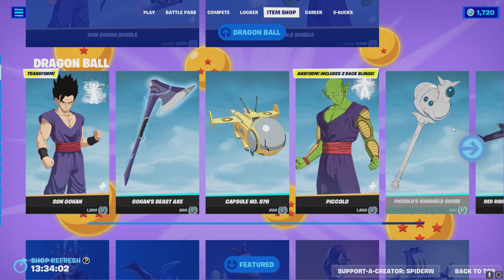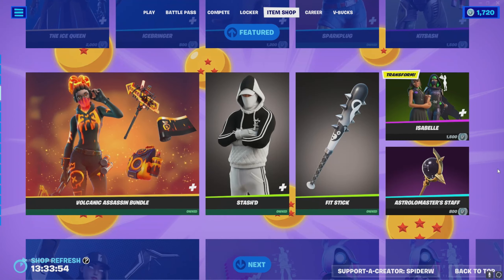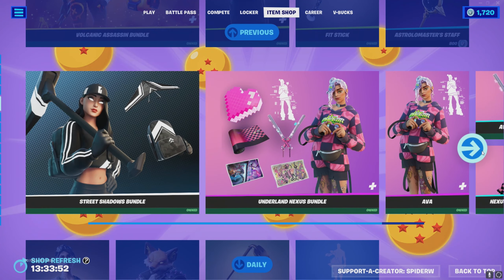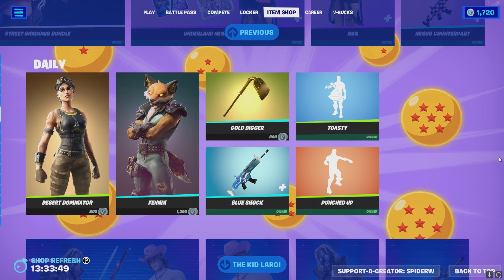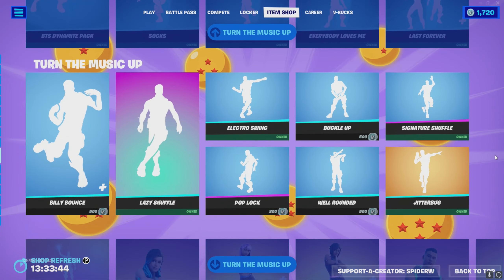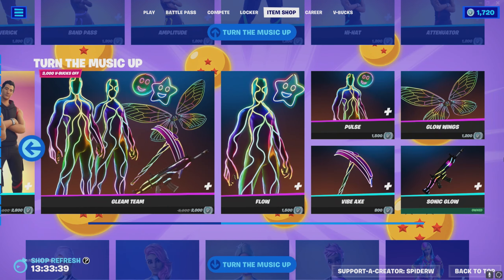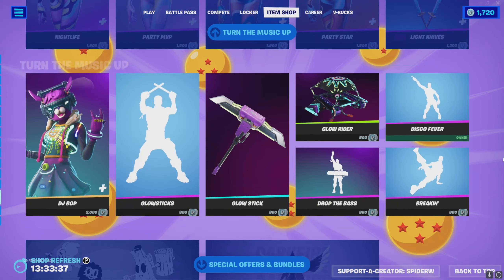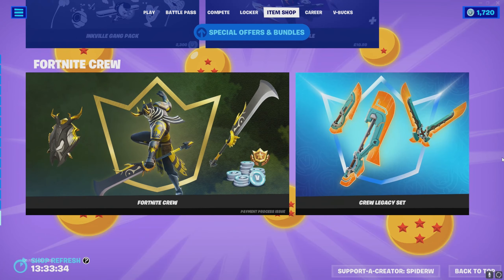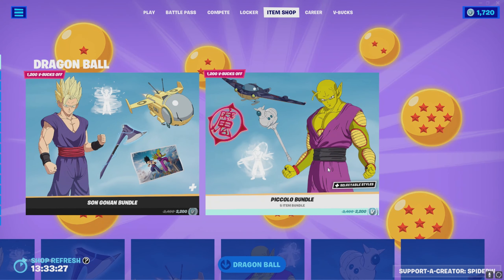If you wanted, you can buy Piccolo separately if you didn't want to buy the bundle — these are the prices. The item shop is mostly the same apart from the Dragon Ball Z stuff up top. There's supposed to be new stuff added in with the item shop reset, so that could be very interesting. If you're going to buy anything from the item shop, if you don't mind using code spider-w, that would mean a great deal — thank you very much.